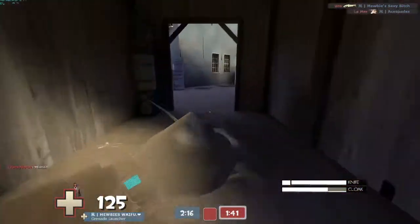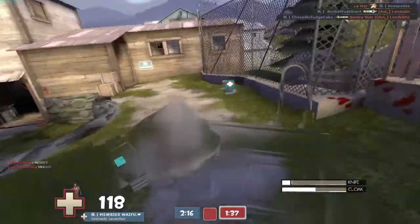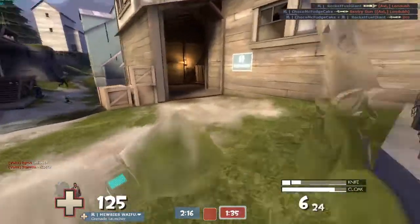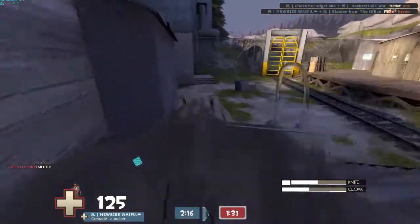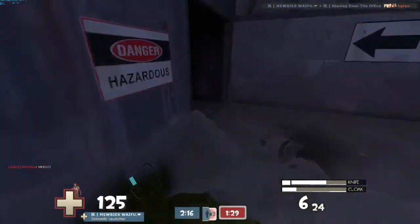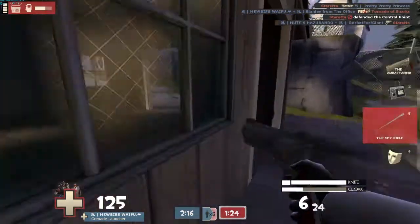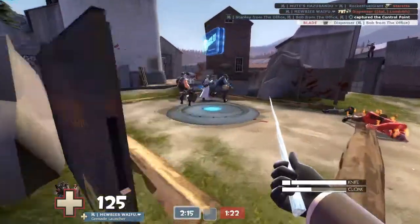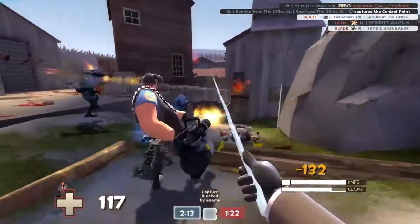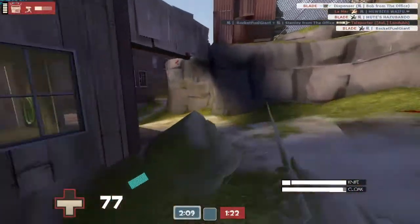The reason I prefer the spycicle on this map is because of spy checking. Right there — if the pyro actually hits you with their flamethrower, the spycicle evaporates and you do not catch fire. That means you can get out of the battle and find a good hiding spot before your cloak runs out.